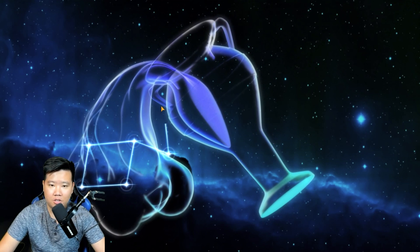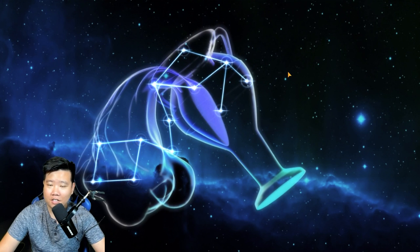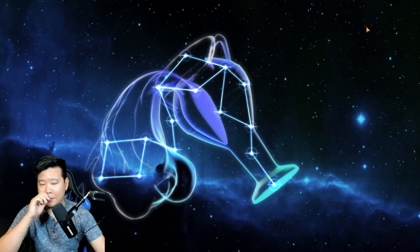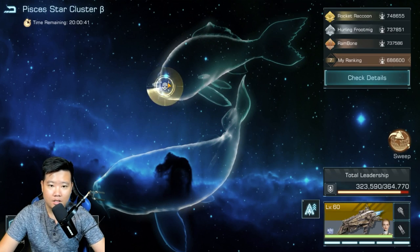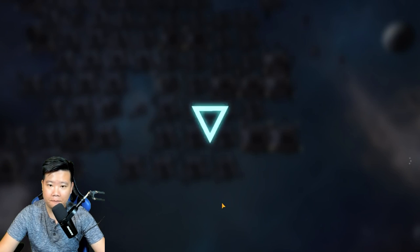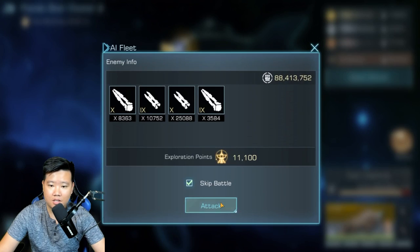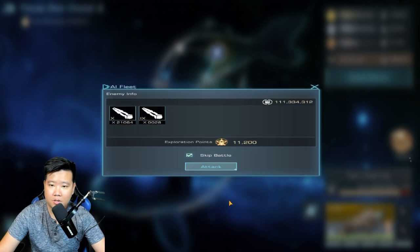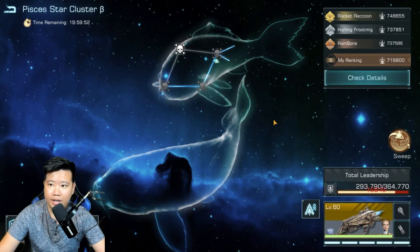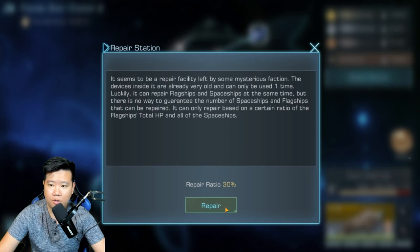I have the battle animation — takes forever. I wish I could skip it. Frigates — that's easy. There's a lot to go through so I'm just going straight. 111 million power here — let's skip battle. We're ranked sixth right now. In this stage I'm going to click repair ratio. This is 245 — that's huge.